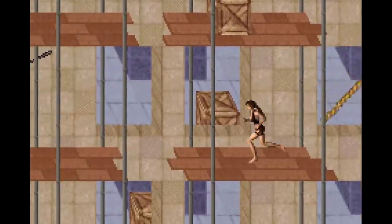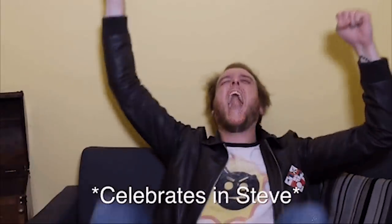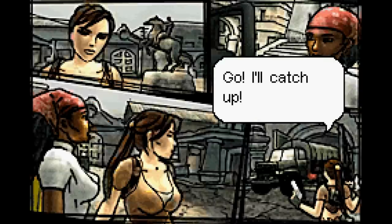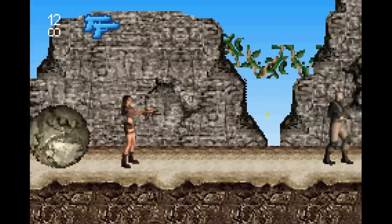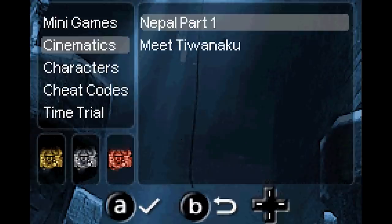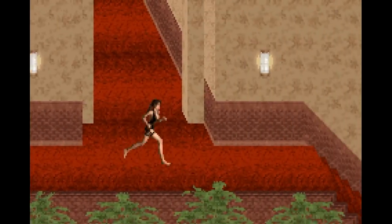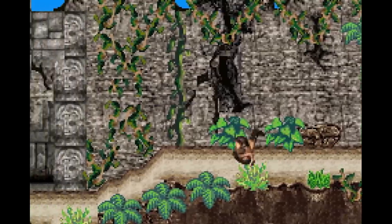Things like Lara not grabbing ledges when she's supposed to, or not grabbing ledges because she won't put her guns away. The story of Legend is still here, but presented with comic book style scenes that work pretty well given the limitations at hand. There are also some cool features I wasn't expecting, like environmental objects — rocks, swinging ropes — all having physics tied to them. The collectibles are still present, but instead of unlocking costumes they unlock gallery items and minigames. So to sum up this port of Legend: it's most of the features of the full game, but haphazardly crammed into a tiny cartridge.